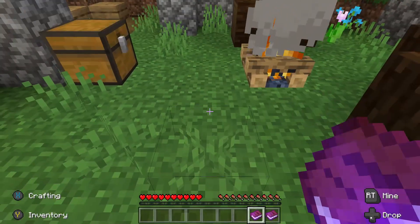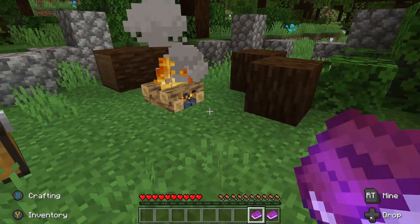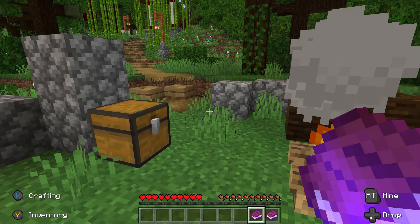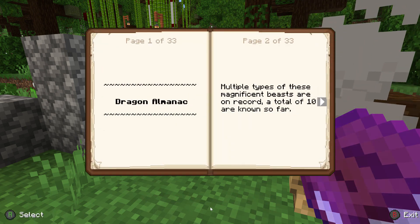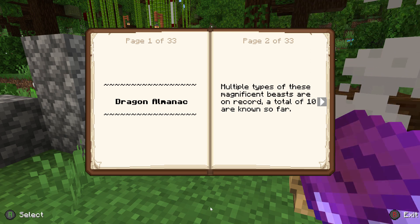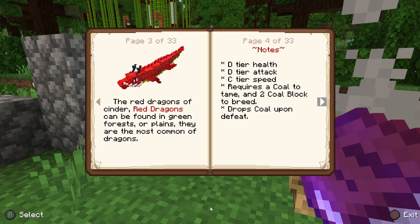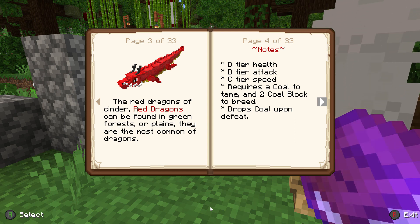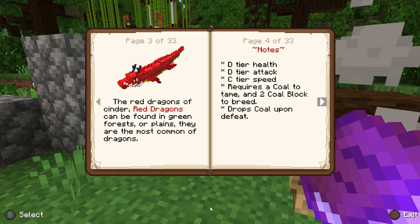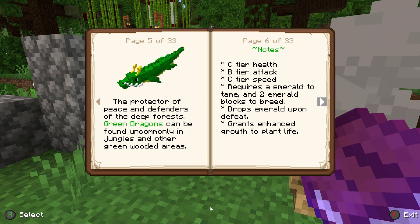It supposedly has a lot going on — custom made music, I think there's 10 different types of dragons to tame while you complete a couple dungeons, and then you beat a final boss at the end. Let's see — multiple types of these magnificent beasts, record a total of 10. Oh, these are different types. Requires coal to tame and two coal blocks to breed.